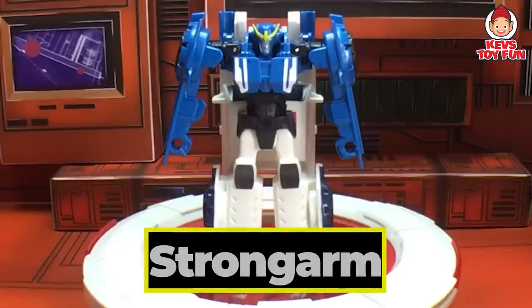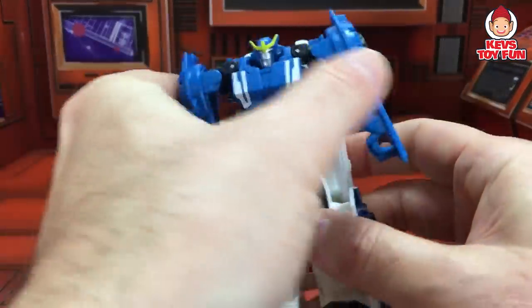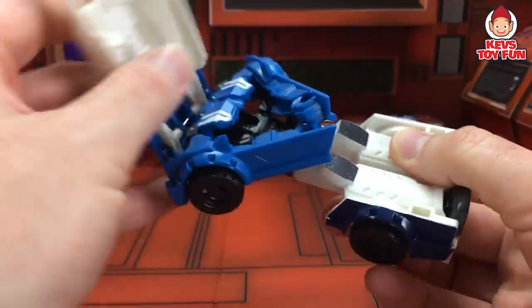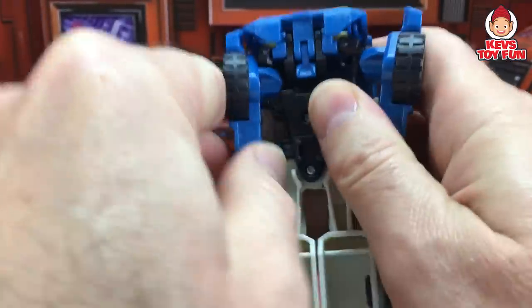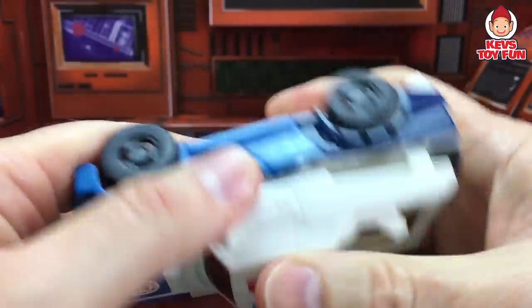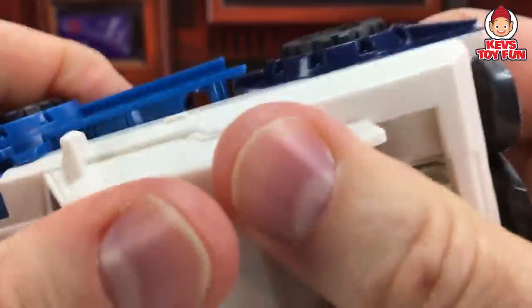This is Autobot Strongarm. Let's find out what she transforms into. The first thing you do is push your arms in like so. Flip the back around. Move her arms in like that. Push them in close. Fold them in. Use notches here.